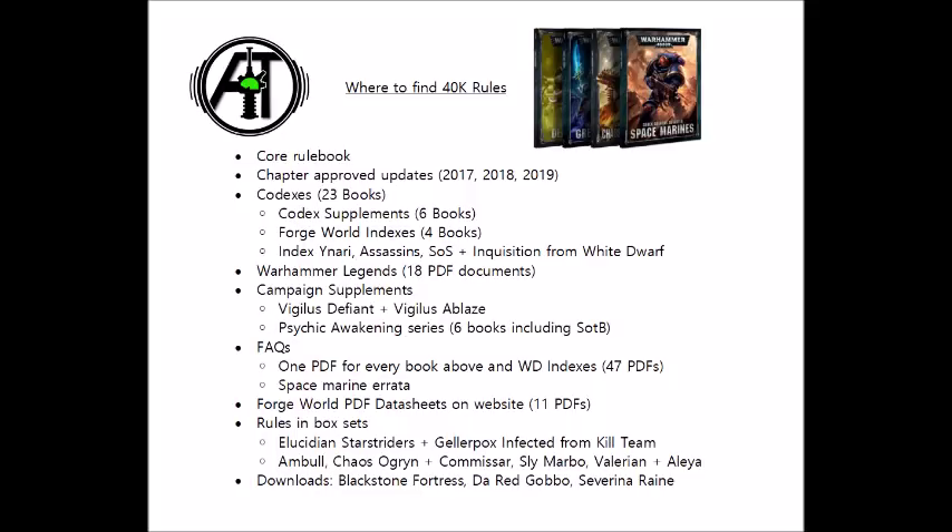On the Warhammer Community website, we have rules for Warhammer Legends. These are miniatures that they used to make or once made rules for but unfortunately no longer support — things like Imperial Guard Rough Riders, various Space Marine characters on bikes, the Rhino Primaris and Land Raider Excelsior from Warhammer World, which are actually still on sale, and various other things that have fallen by the wayside over the years.